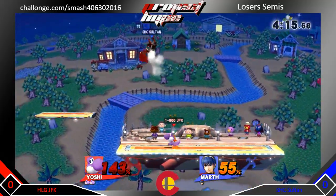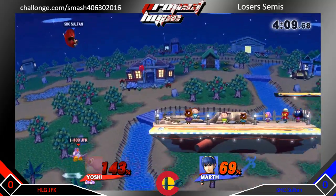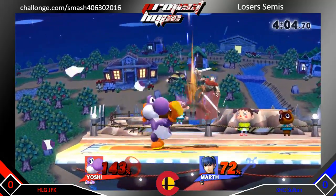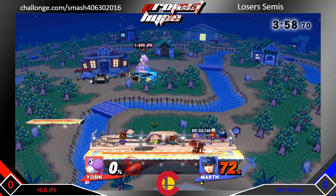JFK gets a dash attack. Nice punish from him. If Sultan could just take this stock — oh, he dropped shield. That was very good. JFK got the first poke of up downbeat and that would have broken his shield, so taking that damage was the best option at that point. That's usually JFK's signature kiln route setup.